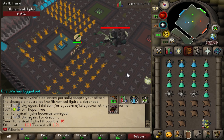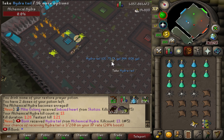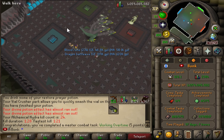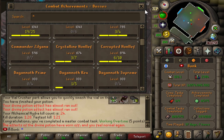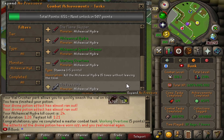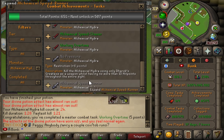First kill back tonight, good luck. Nothing. Hydra Tail - not what we need. Working overtime, another combat task. That combat task was: kill the Alchemical Hydra 15 times without leaving the room. That's awesome, we got that done right now. Hell yeah, don't have to worry about that in the future.